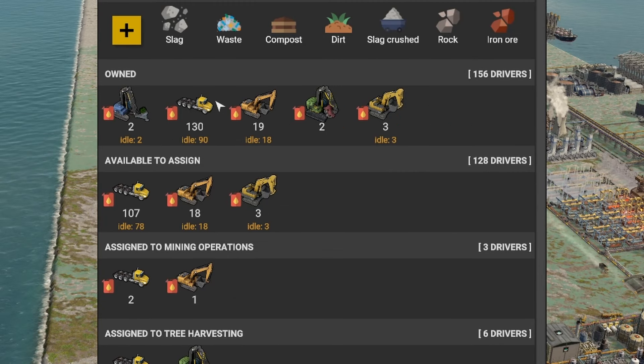Then we have the servers — made with electronics level three and steel. They don't go onto the belt but will be needed for data centers. Right now I have three data centers; one I just started and I think we're going to go up to four. I talked about those data centers in the last episode.